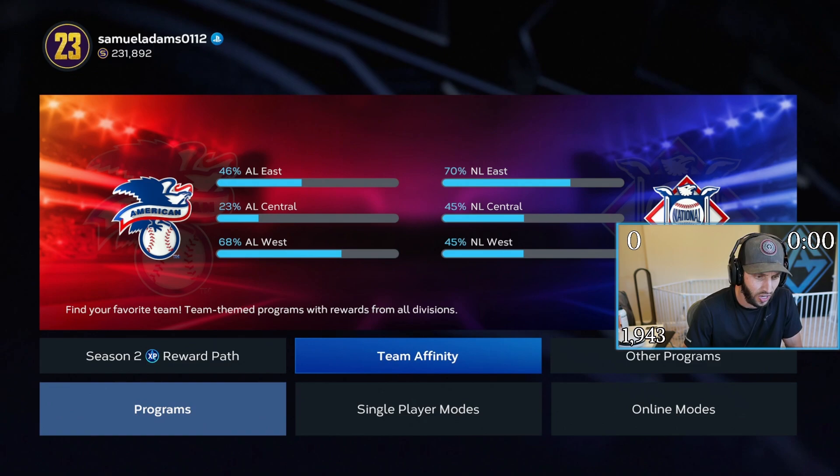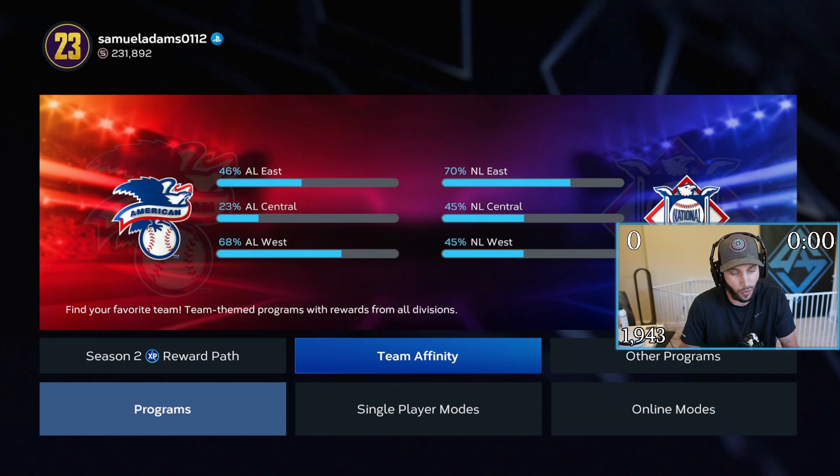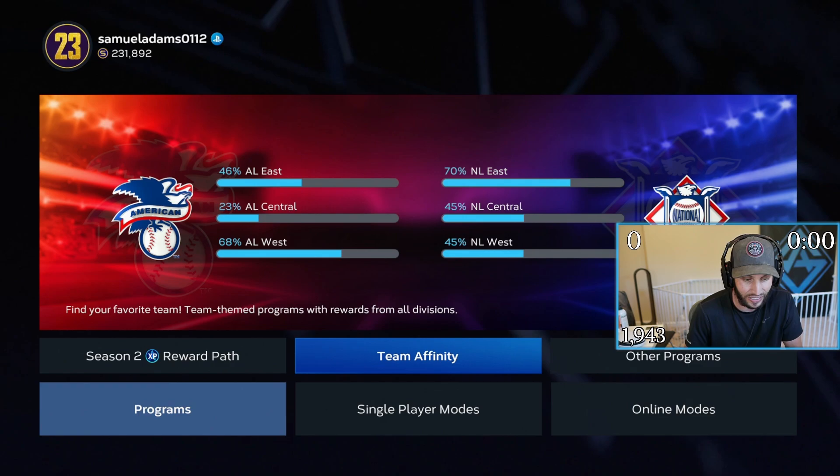Right now I'm basically at about 50% for all the divisions, 23% for AL Central, but that's going to get boosted up very soon. The way I did this — and I really haven't grinded at all since this came out, so it's been a slow process — I did the showdown, the moments, and then the conquest for each division.